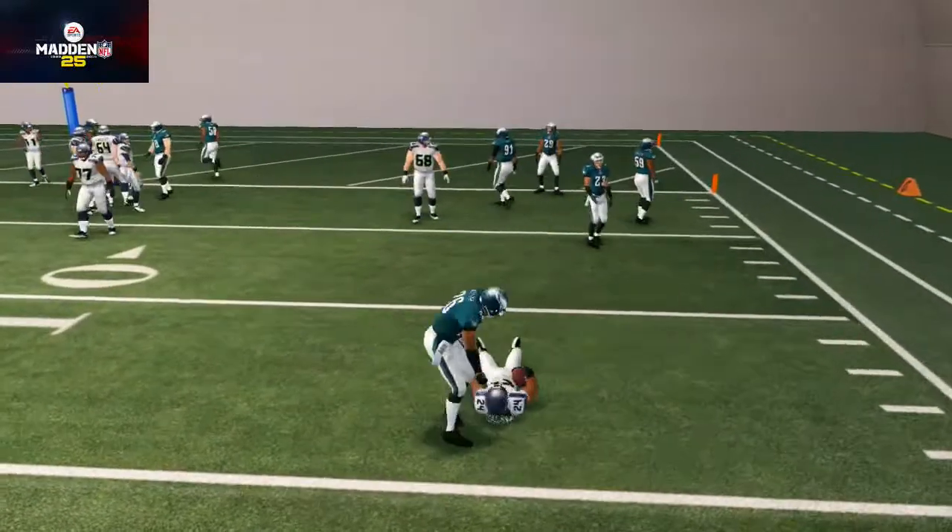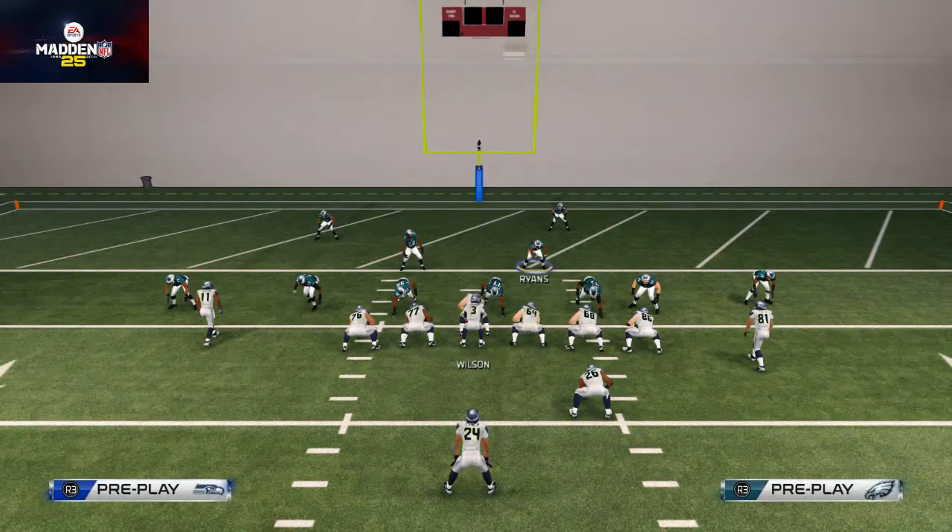Those hook zones — if you have time to get them on there — are going to do a really, really good job of containing that and almost shutting it down out of the strong close quick toss. That's the strong close quick toss covered.